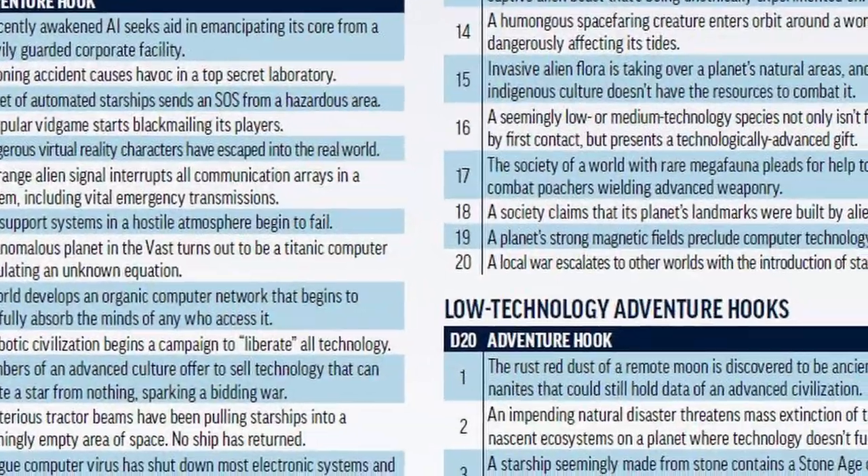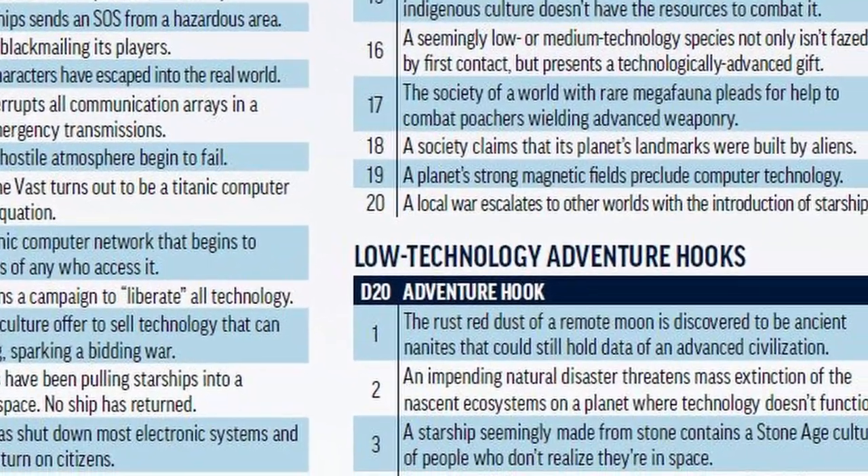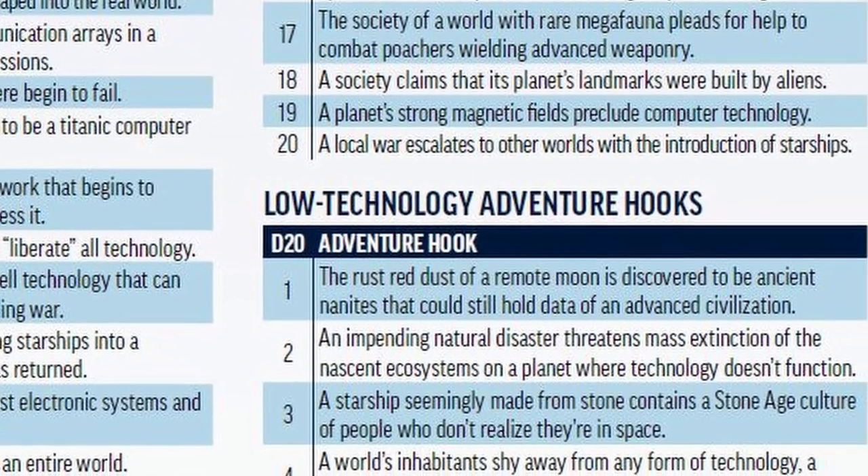They've even added an alignment section. Whatever your opinion on the alignment system, there is one in here. What does a society look like when it is lawful good or chaotic evil? What do corporations look like when they fit inside this alignment grid? Whether you actively use it or not, it is there for ideas. These tools in the hands of even an uninspired GM will not go to waste.